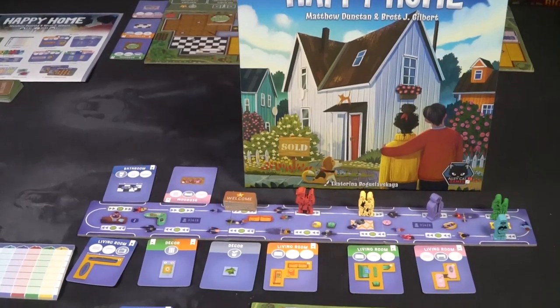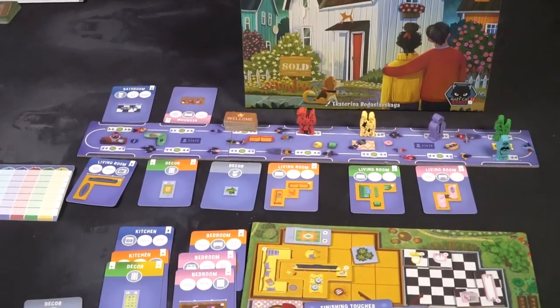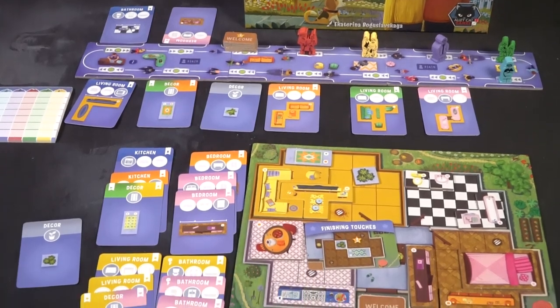Hey guys, welcome back to another Unfiltered Gamer board game review. Today's game up on the tabletop is Happy Home by Alley Cat Games. It's a 2 to 5 player board game that takes roughly 20 to 45 minutes to play and is for ages 7 and up.